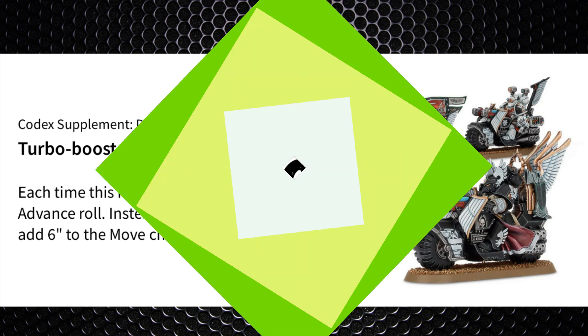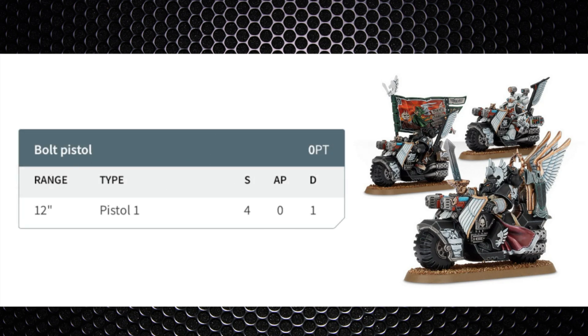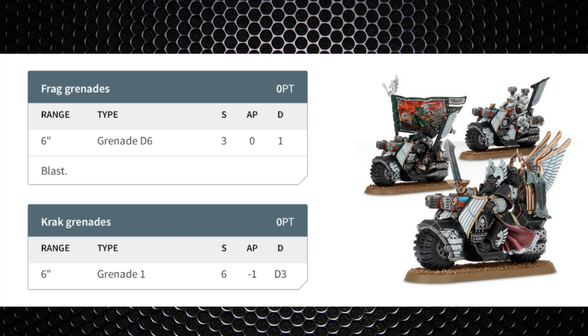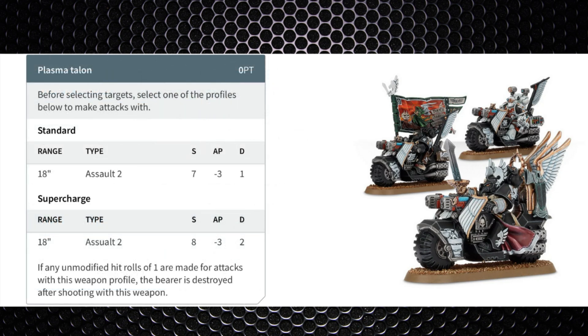When you advance it's a straight 6 inches rather than rolling, due to Turbo Boost. As for wargear, every model is equipped with a bolt pistol — which you won't use unless in a second round of combat — plus plasma talons and frag and krak grenades. The plasma talon comes in two profiles, both at 18-inch range, Assault 2. The standard is strength 7, AP -3, 1 damage, and the supercharged variant is strength 8, AP -3, 2 damage. Rolling a 1 to hit while supercharging destroys the bearer.